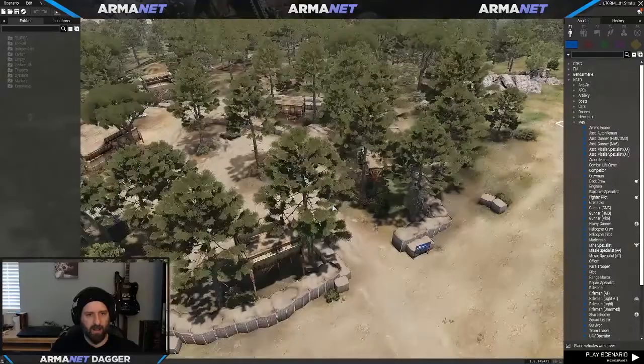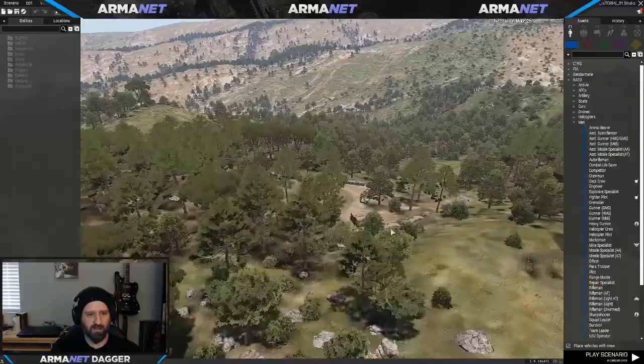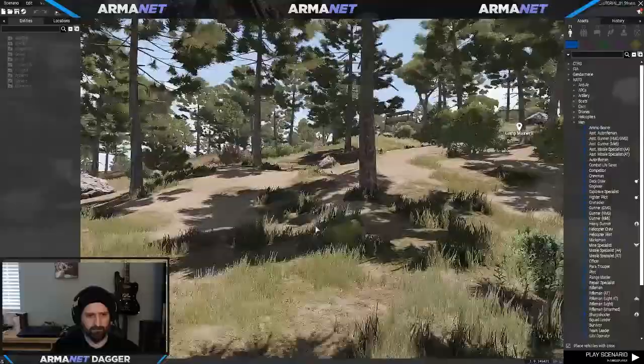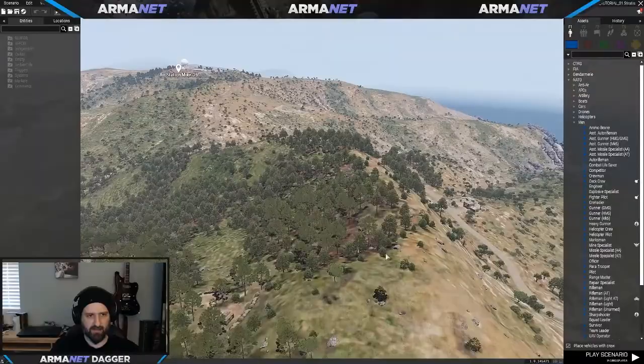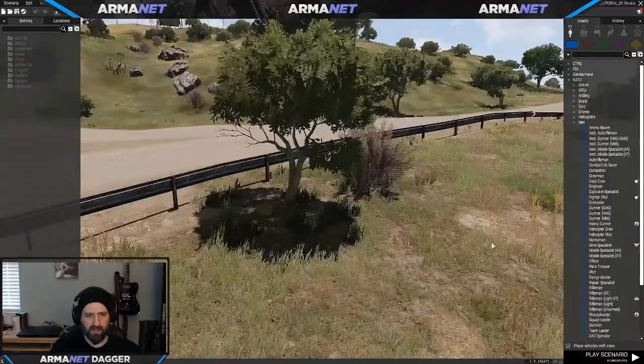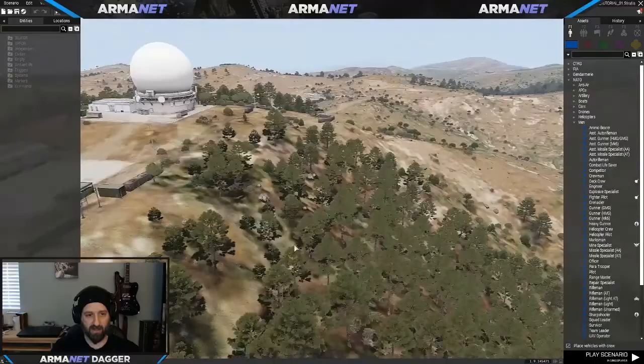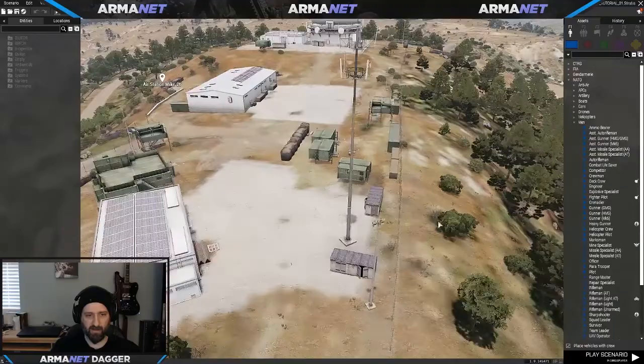One cool thing about Camp Maxwell is it's surrounded by a lot of woods and tree cover, so it allows you to approach under cover. You can put your camera down and get a sense of what it will be like as you approach. Compare that to Air Station Mike 26 — it's a lot more open. Any attack on Air Station Mike 26 means stealth will probably have less of an impact because you'll be exposed approaching. There is a blind side over there that I always like to approach from when assaulting that station, but generally that's an issue you have to deal with.